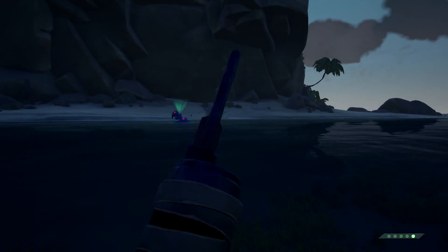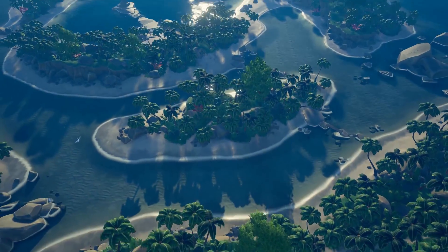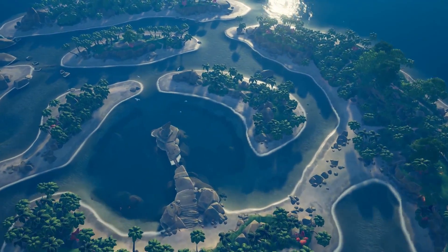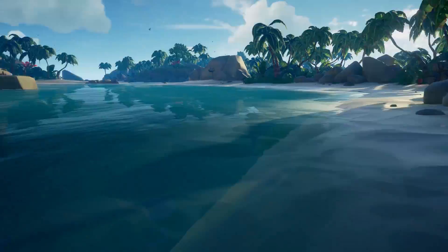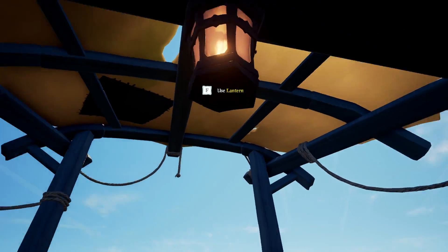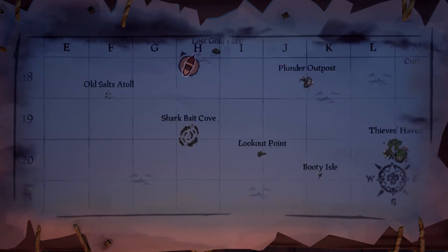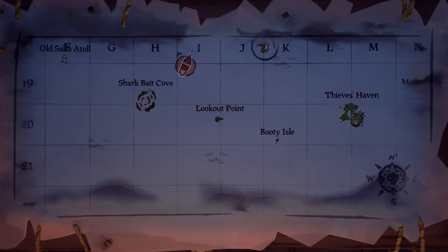Mermaids can spawn anywhere, but with some logic you can increase the chances of finding them. Mermaids are programmed to spawn around shorelines, so when you go to islands that are divided into smaller chunks of land, it will be a much higher chance to find them — because more shorelines equals more mermaids. In my experience the best route to find mermaids was to start from Lookout Point, then Shark Bay Cove, Old Salts, Discovery Ridge, Plunder Valley, and Mermaid's Hideaway.